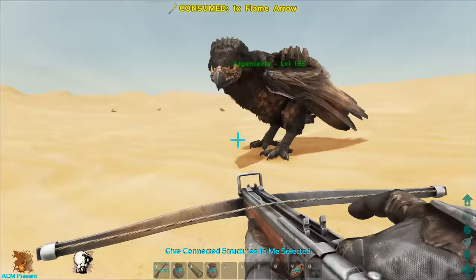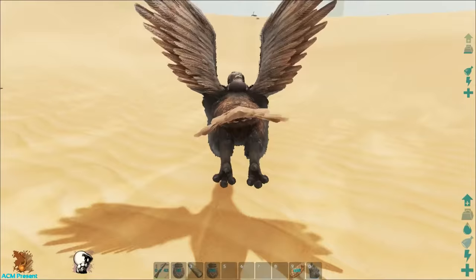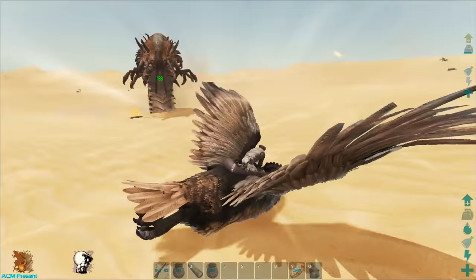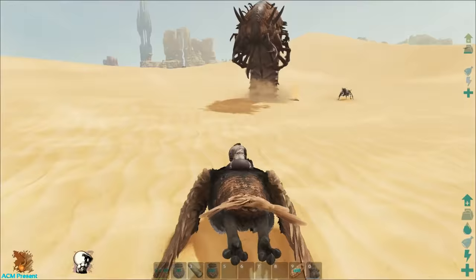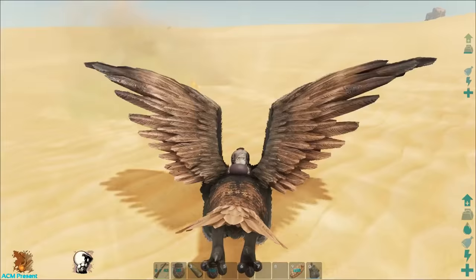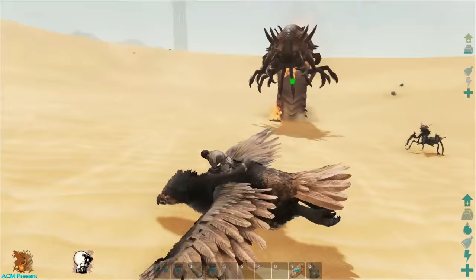Come on, quick — put it on fire. As soon as you hear that sound, as soon as you hear it getting hurt, it will jump out and it will be on fire. Fly near it and just continue doing this — rinse and repeat. Once it gets back in the ground, get close again. Yes, and it is on fire again. That's all you need to do — just don't get killed.